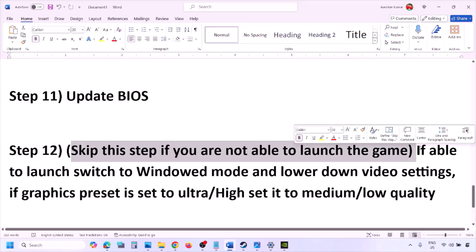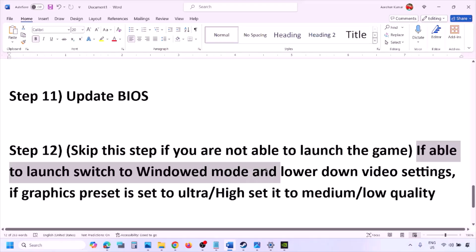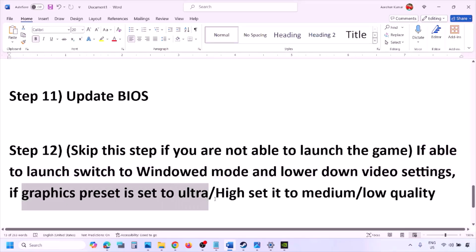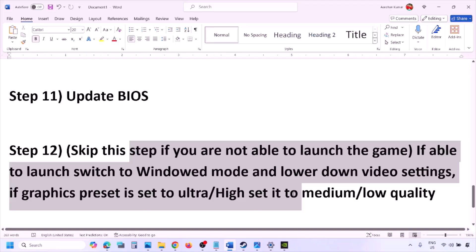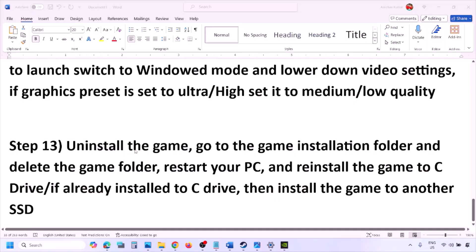You can skip this step if you're not able to launch the game at all. If you are able to launch the game, switch to windowed mode and lower the video settings — set the graphics preset from Ultra or High down to Medium or Low. Also try turning V-Sync off or on and check. Try to lower the graphics settings and then launch the game.